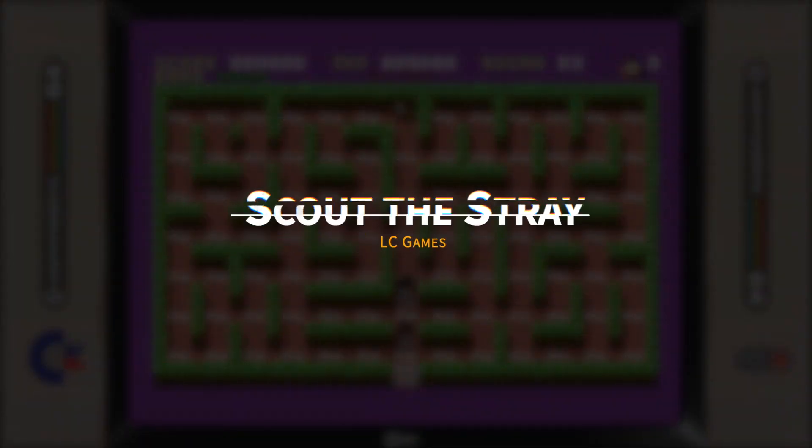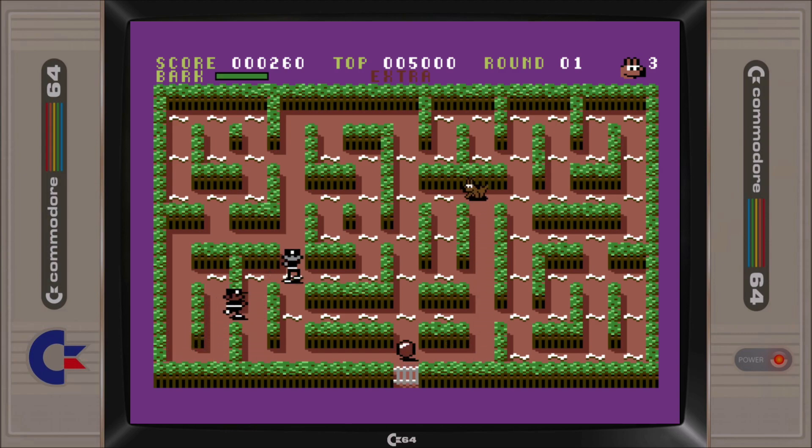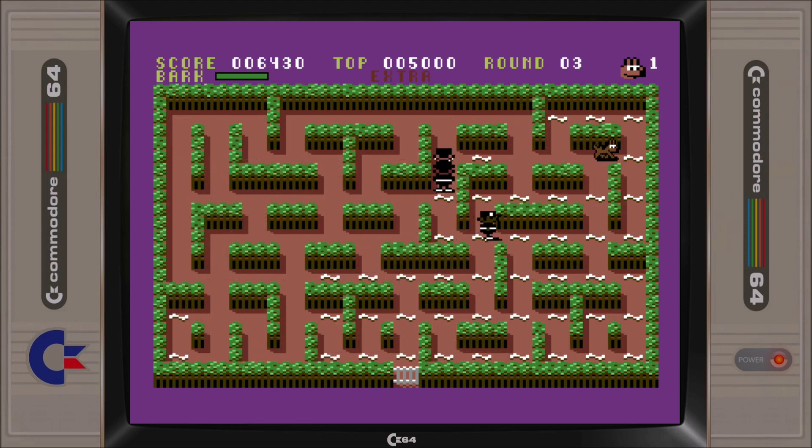It's time for another Pac-Man variant, and this time it comes in the vein of Scout the Stray. You play Scout, a stray dog who has to go through different mazes munching on bones while avoiding capture by the dog catchers chasing him. Your objective is simple: collect all the bones to complete a level. Scout is able to evade capture by barking at the catchers, which causes them to momentarily run away. Note that Scout's bark needs to recharge before it can be used again.